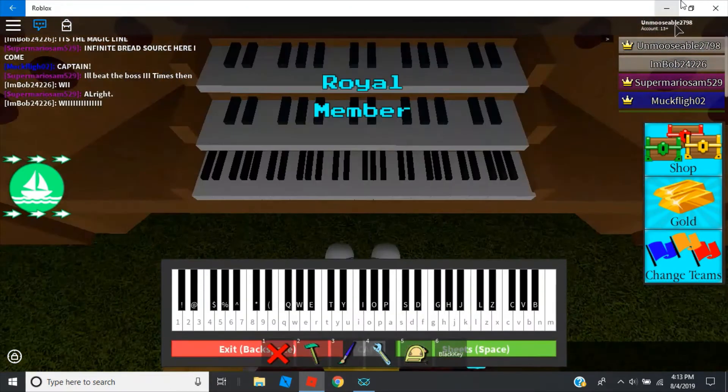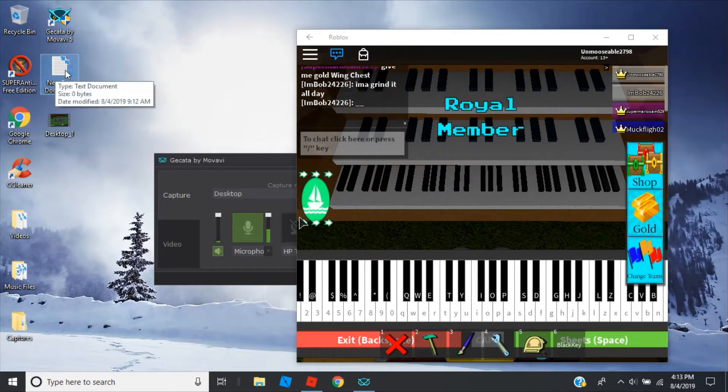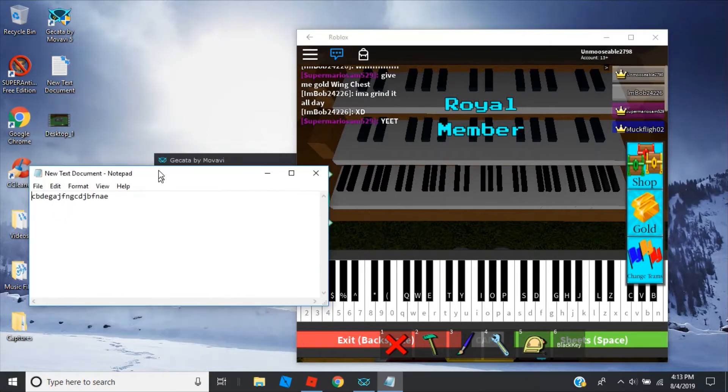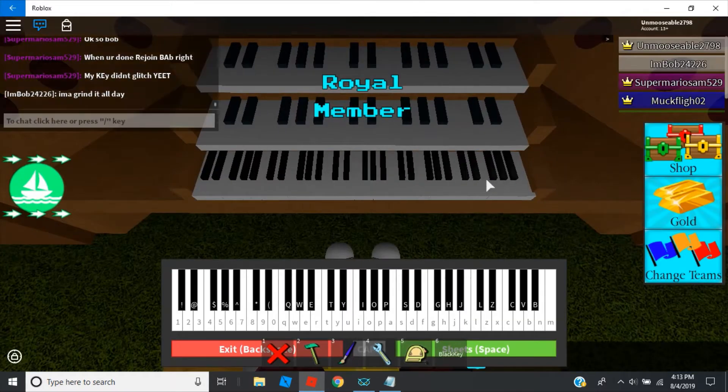Once you get down here it's that simple — get the chest if you haven't. I've already gotten it. What you want to do from here is type in this piano code. I already have it in this text document. So you want to type in exactly: C, B, T, E, G, A, J, F, N, G, C, D, J, B, F, N, E. That is super loud in my ears for some reason.